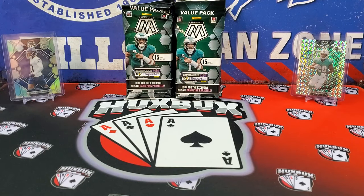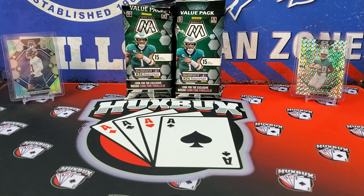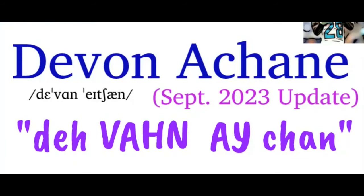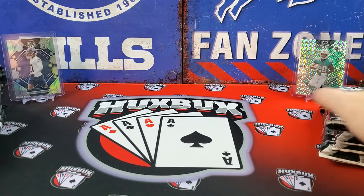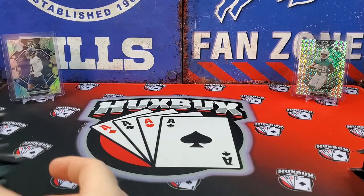On stage today, from our previous openings of Mosaic, on the left we have a true silver Devin Willerspoon rookie card, and on the right we have a silver Mosaic of Devin Achang — I think that's how you pronounce his name, I'm not entirely sure. All right, let's get into this. We got 10 packs for you — that's a lot of packs.